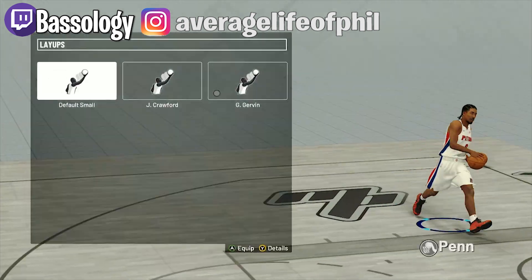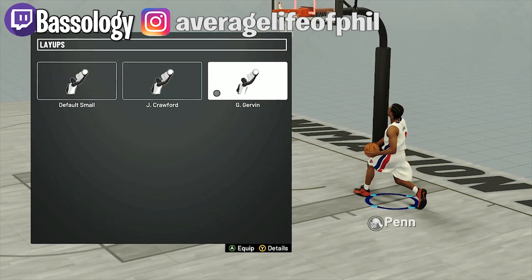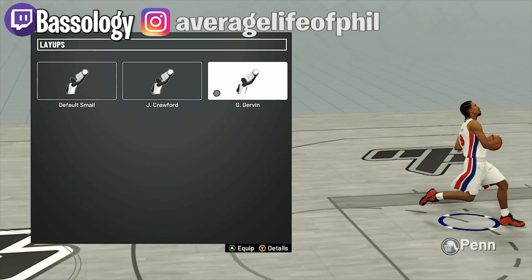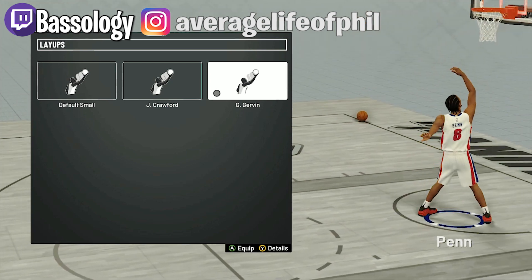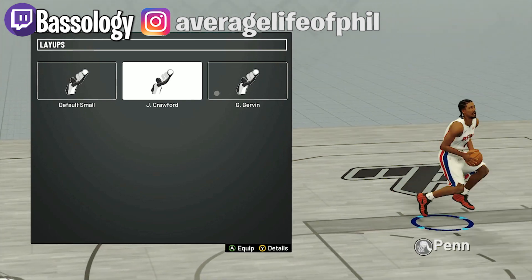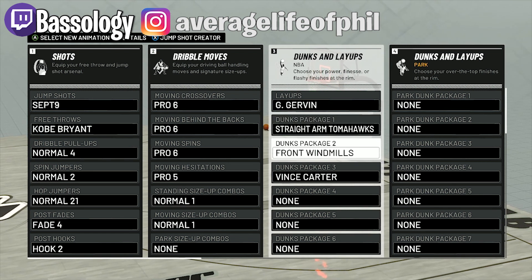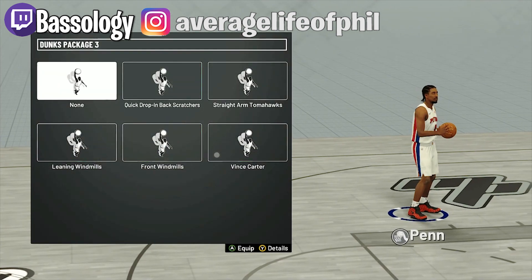My layup packet is Giannis — it's a very finesse type of layup; you make a lot more acrobatic shots with this layup. This layup is all about finger rolls and things like that. This is the layup you want to get your hop step on — hop gather, or whatever you want to call it.